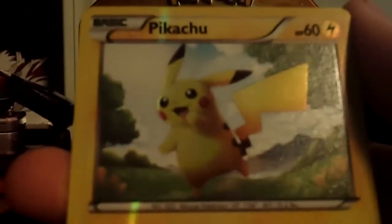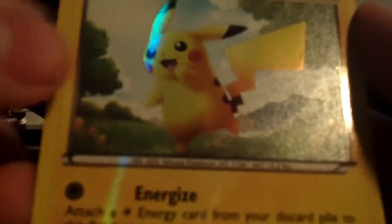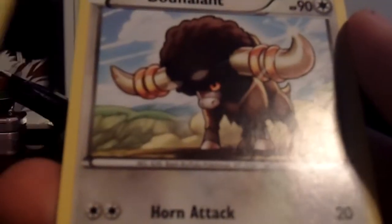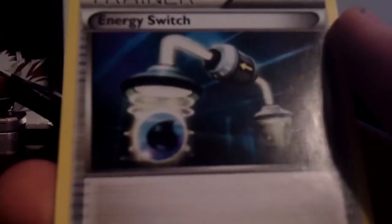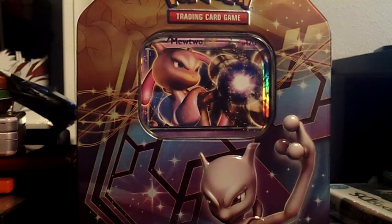I didn't see that coming. Oh wow. I don't know if you can see the lightning bolt on that. Yeah, you can. Oh my god. Sweet. Wow, that is awesome. Maractus, Bouffalant, and an Energy Switch. I think I was just watching a tin opening — time time Pokemon got a secret rare Pikachu from this. Now I did too. So sweet.